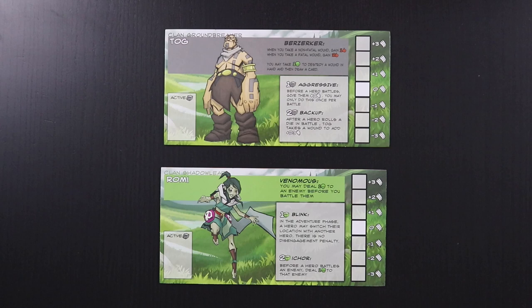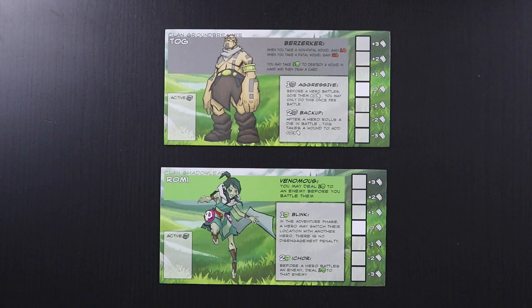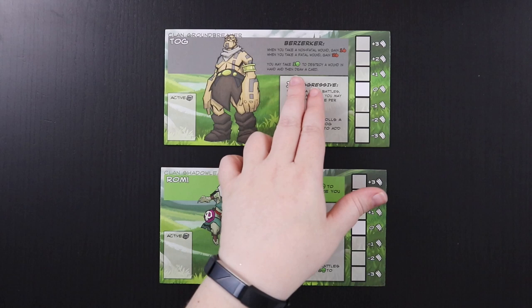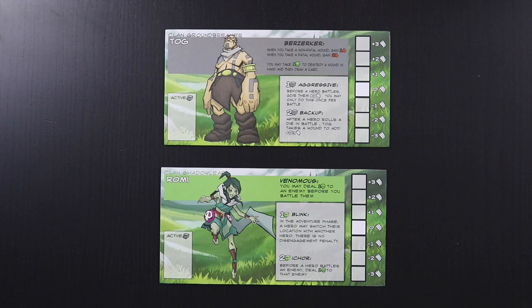For a solo game of Dire Wild, you're going to actually have to play two-handed. In this case I've chosen two characters: we're going to be Tog from Clan Groundbreaker. He's a berserker who basically gains attack power when he takes wounds. He can also destroy wounds by taking a poison, which means his stamina is going to go down. He also has some specific spells that are going to allow him to help himself and others in battle.